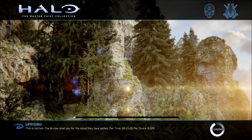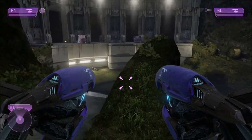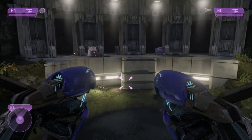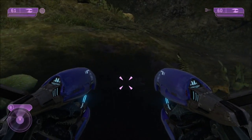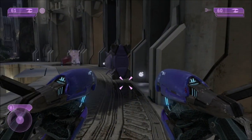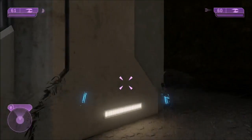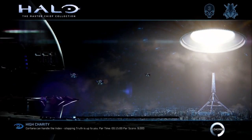The eleventh terminal can be found at the end of the level Uprising. Once you drop down the waterfall and come to this little outcropping, you're gonna go ahead and kill the jackal snipers and the brutes on the other side, because if you don't they're gonna come after you. There are a couple wraiths over there you can choose to kill or not. Make your way over here and activate your active camo so that jackal sniper over there can't interrupt you, and behind this wall is your next terminal.